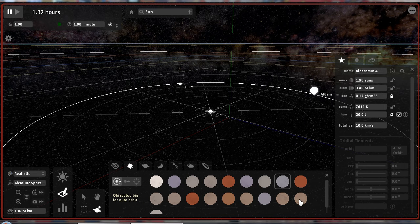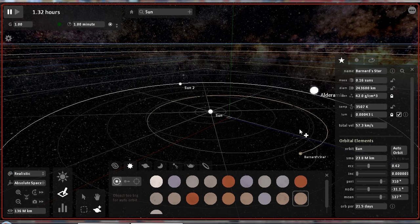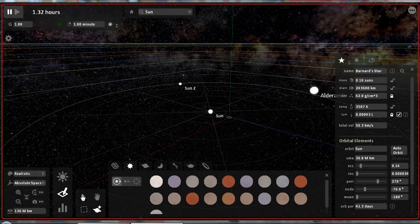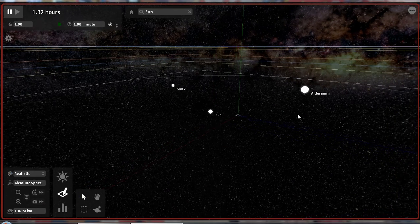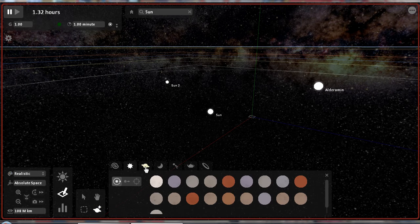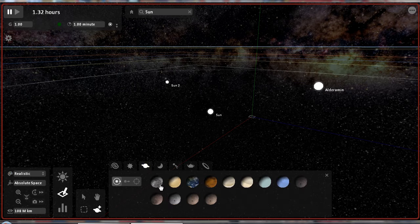Remember, this is a simulation — it uses physics. Now let us go back and find some more objects. How about planets this time?